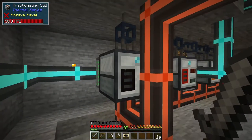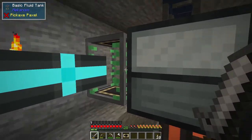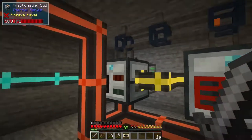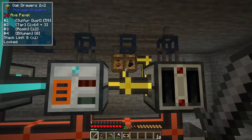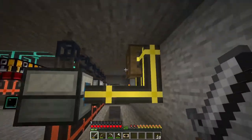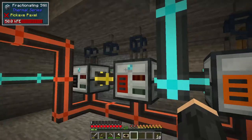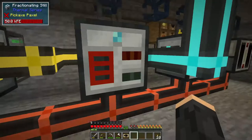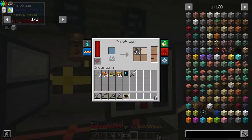I've got a fractionation still that I put up here - all of this was downstairs. I do have a buffer because I kept accidentally filling this thing up with oil, so I just put it in the middle. This is extracting all of its stuff via item pipes into this chest. I've solved the problem of this only getting light oil and this one only getting heavy oil by using the Pretty Pipes mod instead.